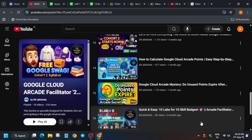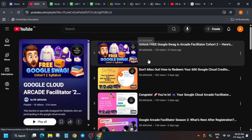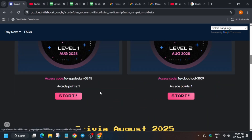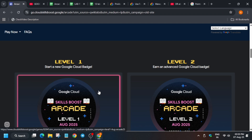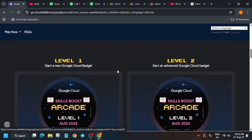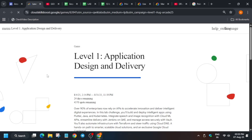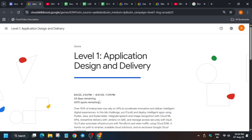So we have successfully completed this intro session regarding the pre-assessment skill badges. That's all about this video — I hope you are enjoying the arcade game. Do like the video and subscribe to the channel. Many of you are worried about the spots — the spots for the games are added automatically after some time. You just need to wait for 24 to 48 hours and whenever the spots are added, you can join.